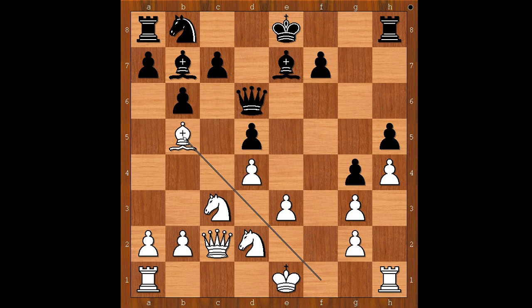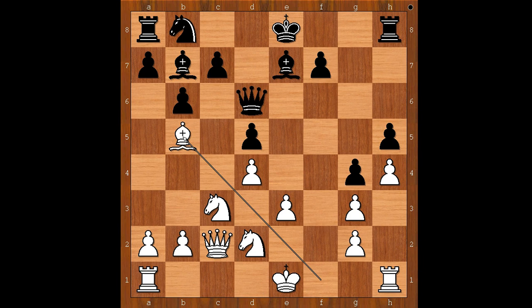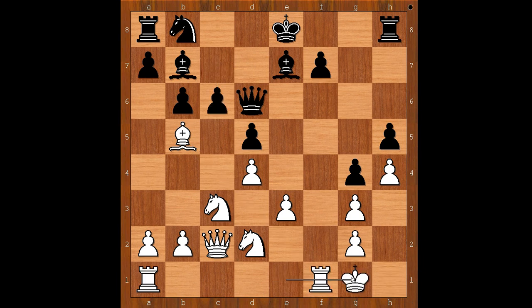Bb5 check was played. Castling queenside should have been conceded. Bishop to b5 check, c6, Gilda castled kingside, c takes on b5, knight takes on b5, attacking the queen.